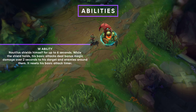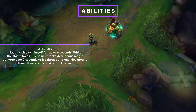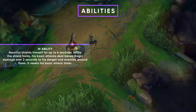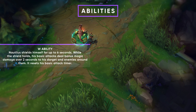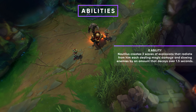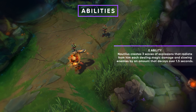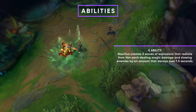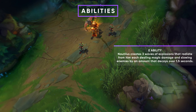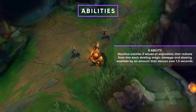Nautilus' W is a shield he activates for 6 seconds. The shield scales with your max health, so the more health you have the stronger it is. It also applies a buff to your auto attacks, dealing bonus magic damage over 2 seconds to the target and nearby enemies. His E, Riptide, creates 3 waves of explosions that radiate from him, dealing magic damage and slowing enemies for 1.5 seconds. This is great for making your skillshots easier to hit or letting your teammates deal damage.